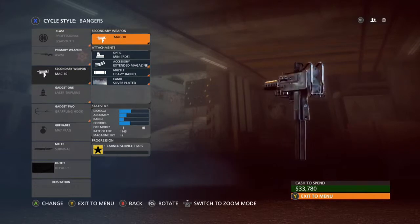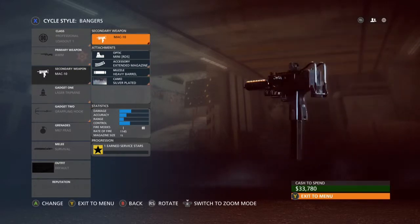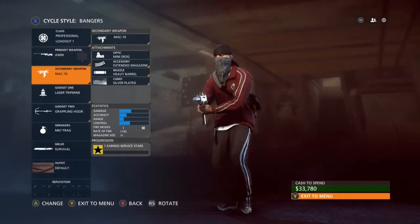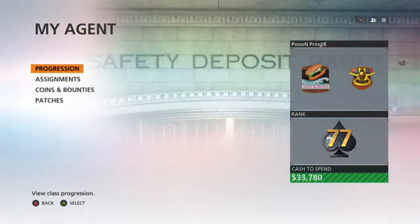As you can see right now, I use a red dot on it. It sort of improves your accuracy and it helps you point where you want to get the kills, because the iron sight you do get is not amazing. And then of course I use extended mags, as you really do need that. And then I use a long barrel as it gives me a bit more accuracy and a bit more range.